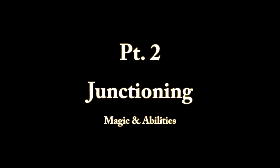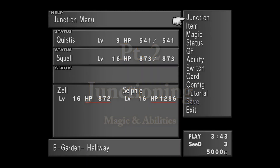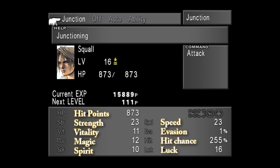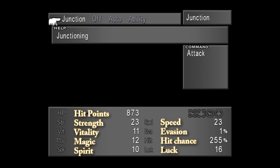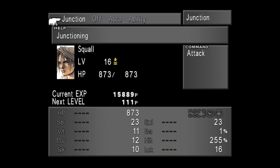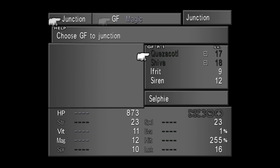Moving on to the second part of today's class: the Junctioning System. Before you can learn or junction any new abilities, you first have to junction a GF. Select Junction from the main menu and choose the party member you wish to junction a GF to. Down here at the bottom are your stats, all grayed out, as we can't junction magic at all until we junction a capable GF. The squarish icons represent Status Attack and Status Defense, and the roundish ones represent Elemental Attack and Elemental Defense. Now select Junction, then GF.